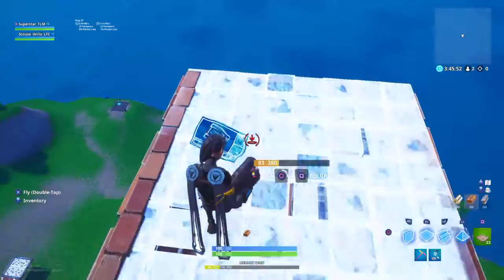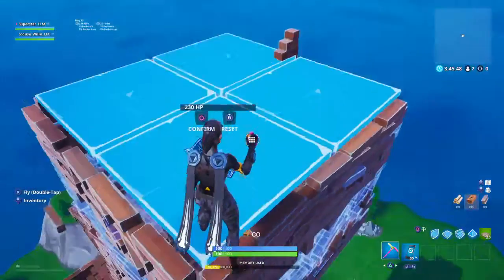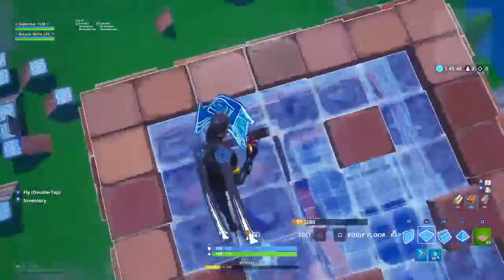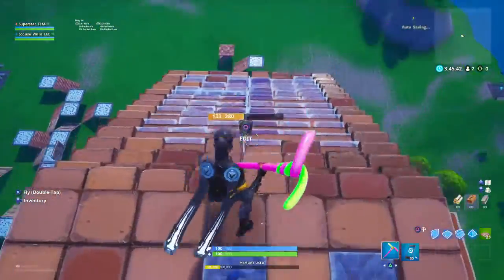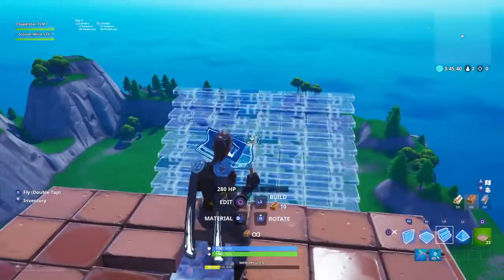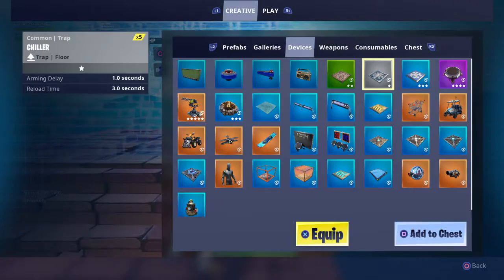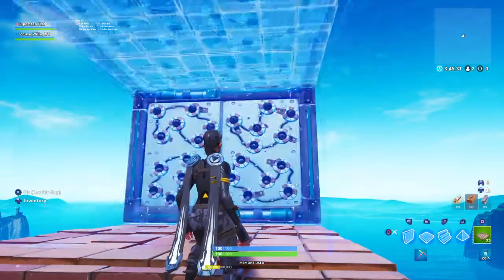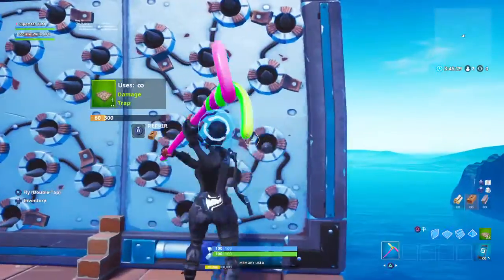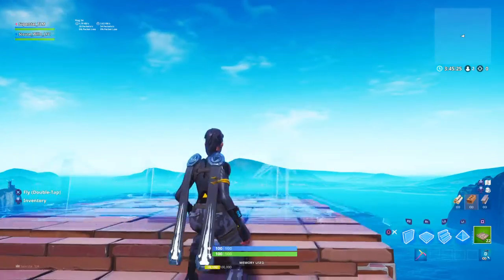If your opponent's in a box, you'll have to edit through it. Make sure the stairs are edited so they're there, then build stairs. If you're standing this way, make sure you rotate them. Then you're gonna have to get the trap ready — look up as high as you can without the trap being blocked — and then just spam square as soon as you've done it.